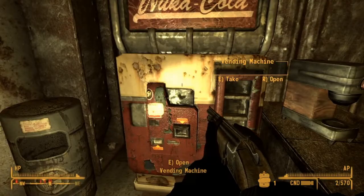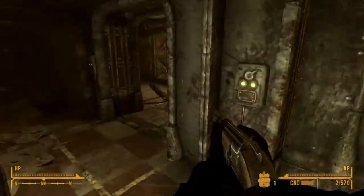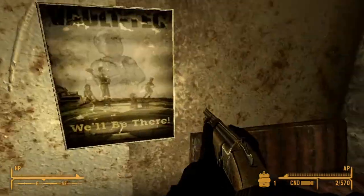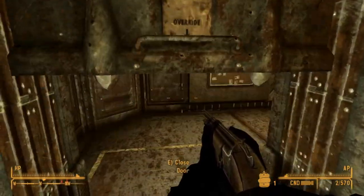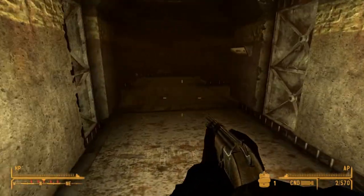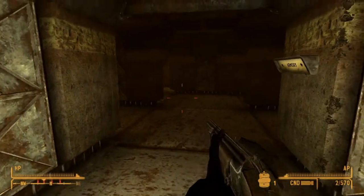As for the history of over-under shotguns, they are quite new. Some say as early as the 1880s made by John Moses Browning, but the company itself reports that the Browning Superposed was the first production over-under, which was first produced in 1931.